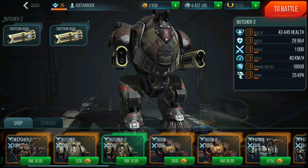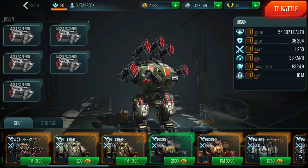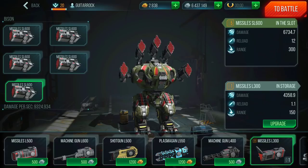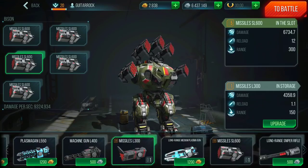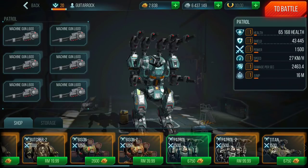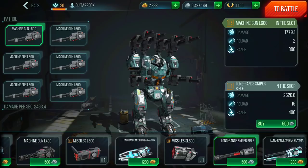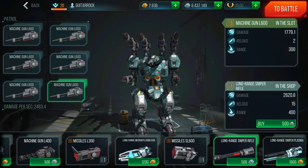Butcher Bison is 2600 gold and seems pretty decent, but the missiles only have 300 range — actually not bad. The reload though is 12 seconds, which is a no-no for me. He deals a lot of damage but I'm looking for damage per second. 9,000 versus 2,400 — Petrol is so much better. Look at this robot with six machine guns — how can you not use him?